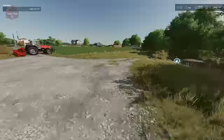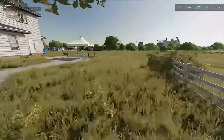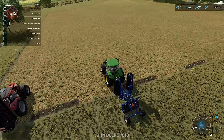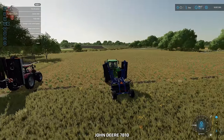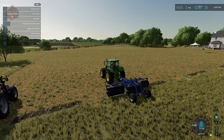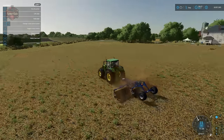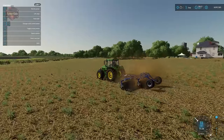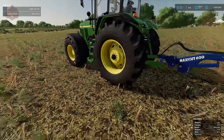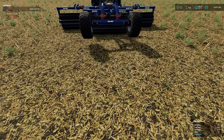Here we have the Dalbo roll-cut mulcher and a field of harvested corn. The way this mulcher works is very simple: you just unfold it, lower it down, and drive it across the field. It does not require any PTO power of any sort, and you can see how it is working — we are removing the stubble and incorporating it into the soil.